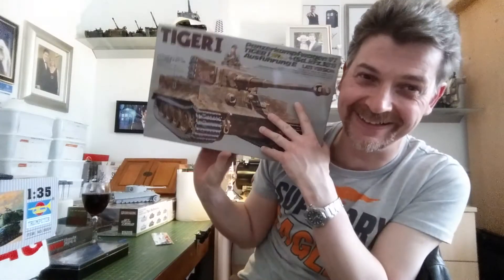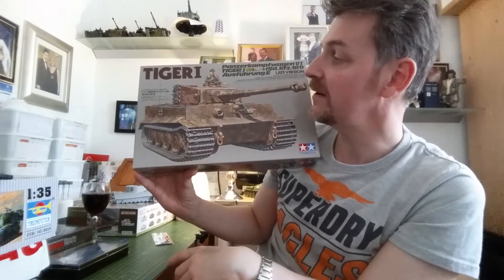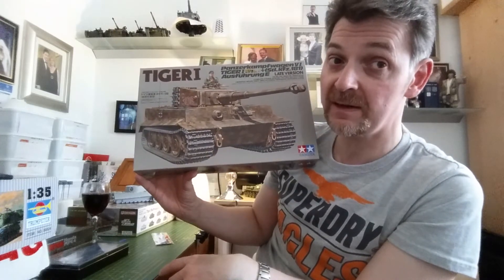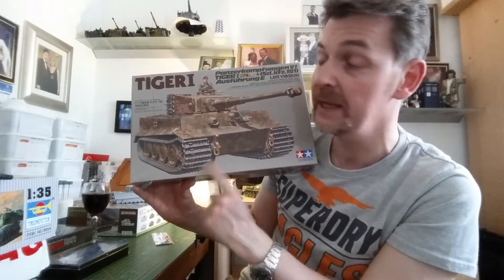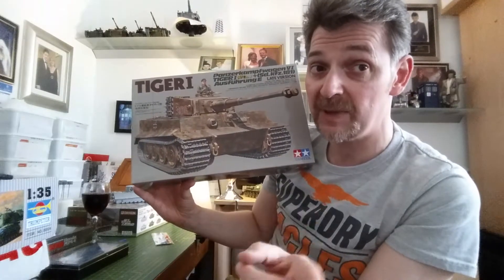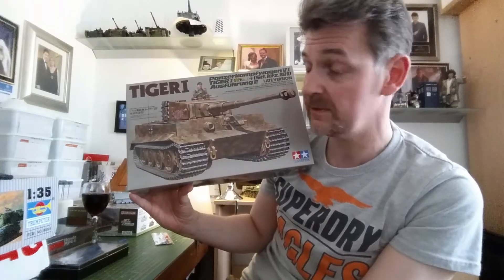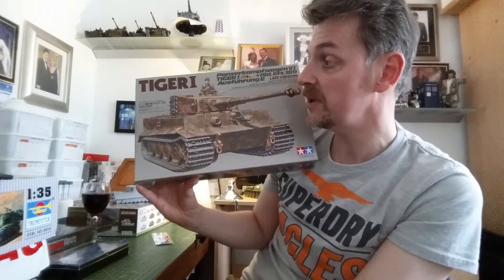Last but not least — yes, it's another Tiger! This time the late version by Tamiya, dating back to 1989. I've had a look at it and it's quite nice. One thing that really pleased me is that in the decal sheet there's an option to do it as Michael Wittmann's last Tiger, number 007. However, one of the guys on Bricks of Plastic, Ebby, informed me I'm going to need a conversion set, so Ebby, if you can message me and let me know who does it I'd be very grateful.